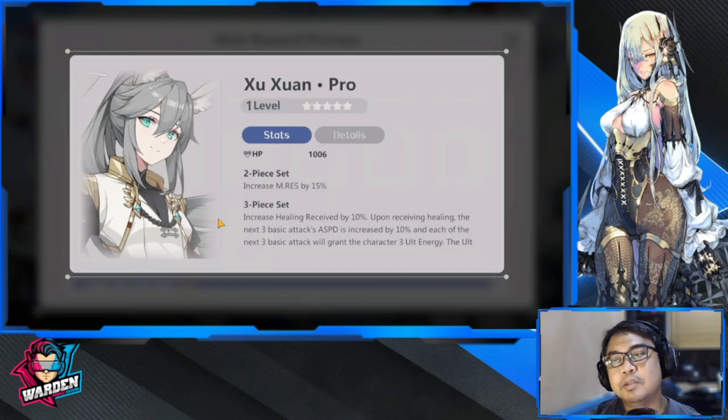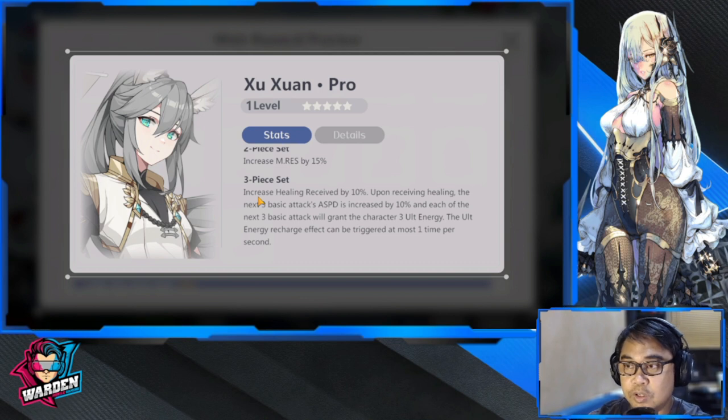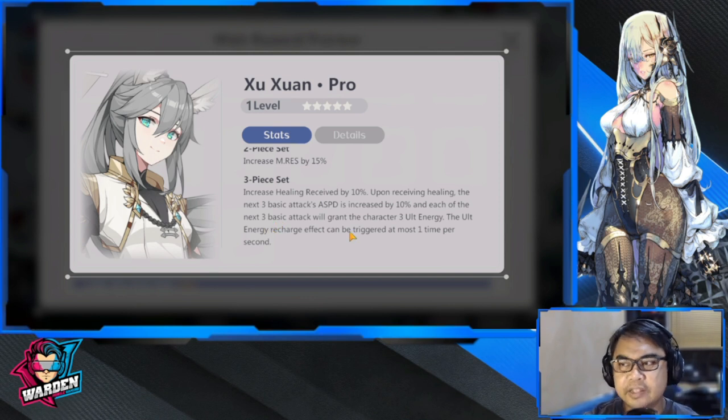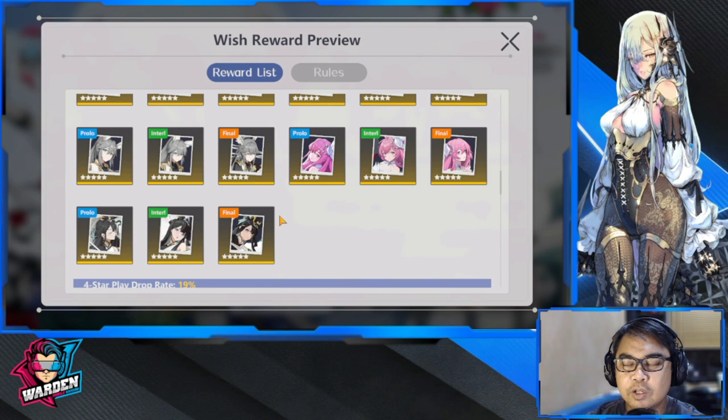For five-star, I'm recommending Sue Shuan — this is really the plate for Caesar. It's a five-star that increases M Resistance by 15. The three-piece set increases healing received by 10%, and upon receiving healing, the next three basic attacks gain +10% speed and grant 3 ultimate energy each. The ultimate energy recharge effect can trigger at most once per second. If you have this, it's ideal for her kit.